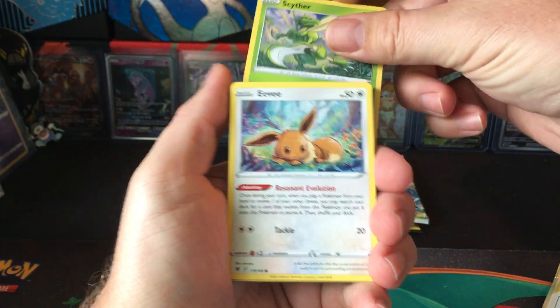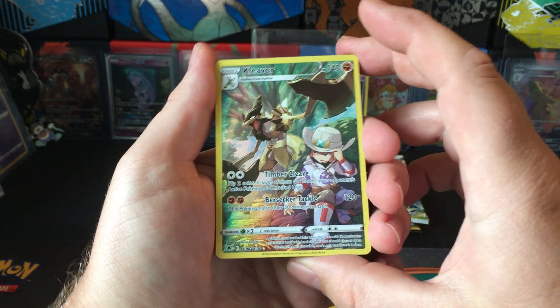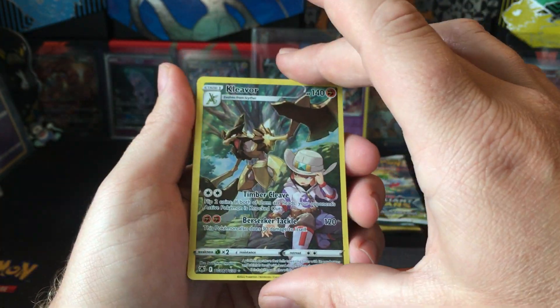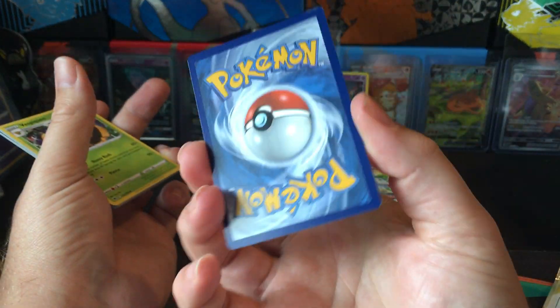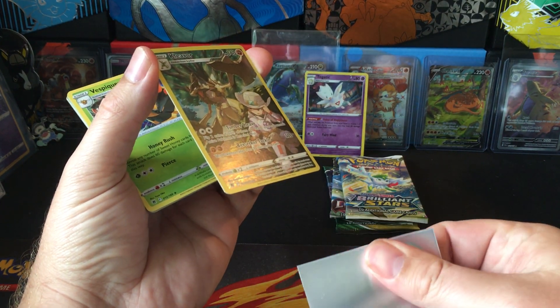Mastrivis, Barboach. It seems like it's somewhat of a buyer's market right now. Nice Kleavor Trainer Gallery card — good hit, good way to start. Yeah, it seems to be a little bit of a buyer's market. There's a lot of good deals right now.